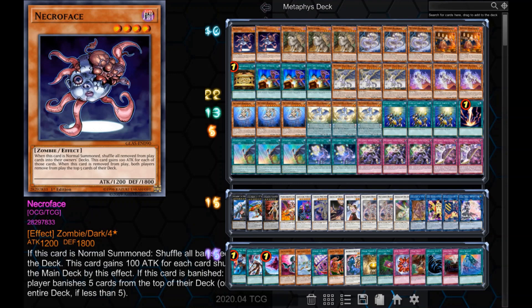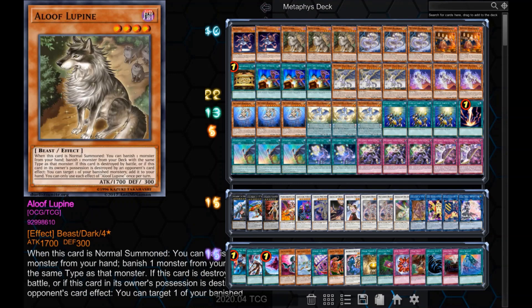Having a Necroface banished with Gold Sarcophagus also gives us a last-ditch out versus large monsters that aren't affected by Asymmetaphys or Dimension. If enough cards are banished, a Normal Summoned Necroface might be able to attack over them. Playing Necroface also allows us the option to play Aloof Lupine. Lupine helps us achieve the goal of banishing 2 Metaphys monsters, which is already fantastic, but having Necroface means we can banish even more cards. Aloof Lupine does not have the restriction of banishing monsters with different names — you can banish 2 Daedalus or 2 Necroface.